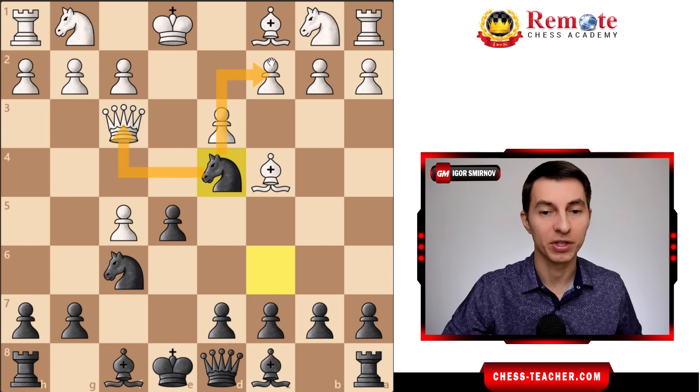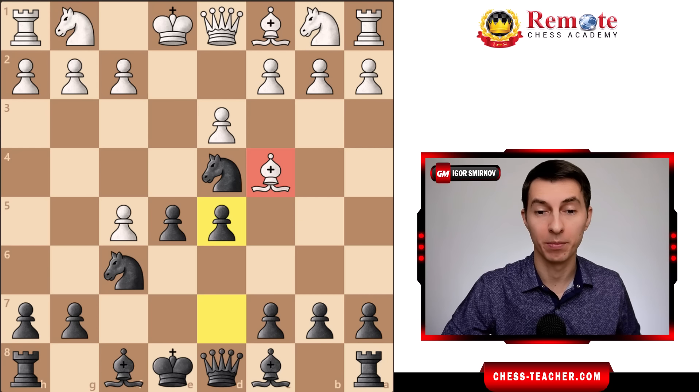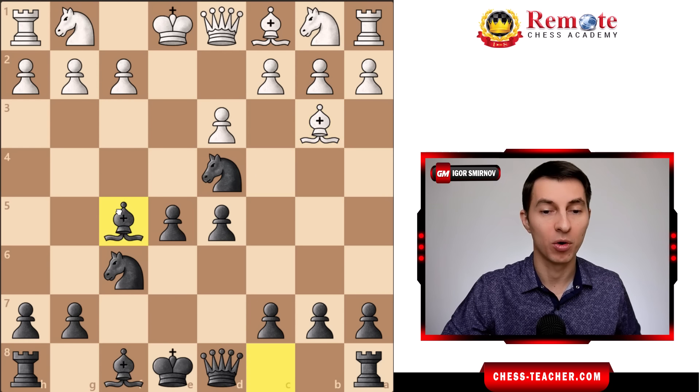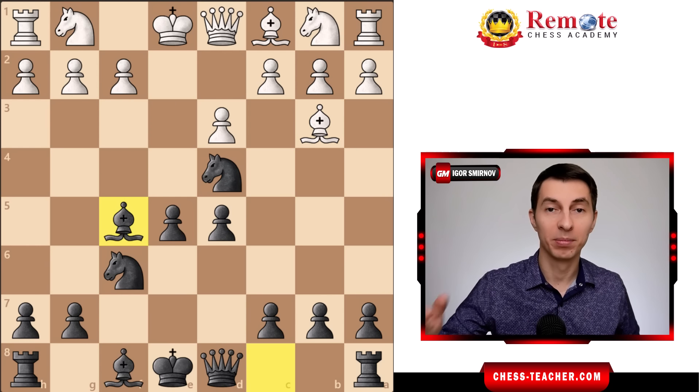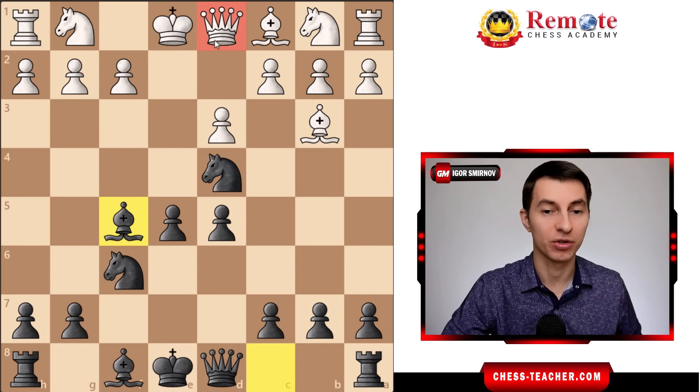You then play knight to d4, attacking the queen and the pawn on c2, which forces white's queen to go all the way back to d1 — kind of acknowledging the error made at the beginning of the game. By bringing their queen out early, now you play pawn to d5 and gain one more tempo, pushing the bishop away and forcing it to retreat. As the bishop goes back to b3, you can recapture your pawn on f5.